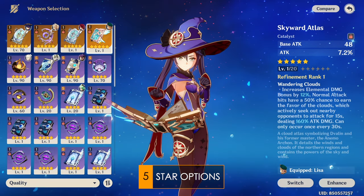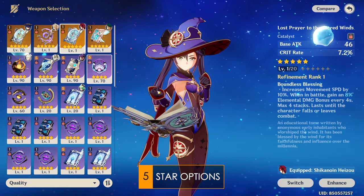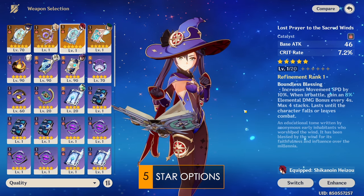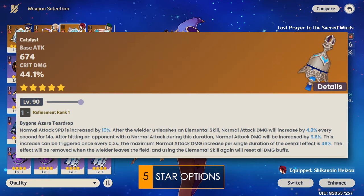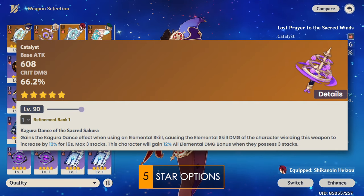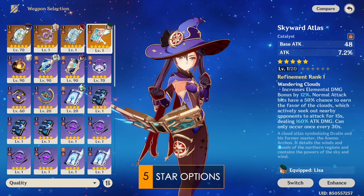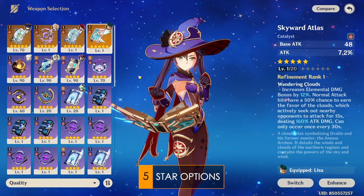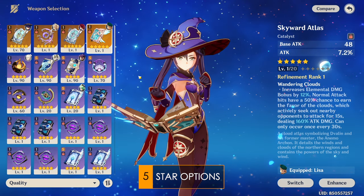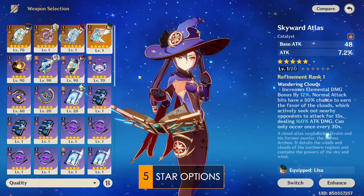The biggest problem is that main DPS Mona is garbage, and all of these catalysts are also suboptimal for her. Lost Prayer needs you to stay on the field for more than 16 seconds to get the full buff, which is terrible. Tome of the Eternal Flow is okay for her normal attacks but doesn't buff her charge attacks. And Kagura's Verity has a pretty incompatible passive with Mona's skill. Out of the bunch, Skyward Atlas is probably the least bad and most flexible option, but it's still not a very good weapon. I do not recommend any of these weapons unless you absolutely want to play a main DPS Mona.